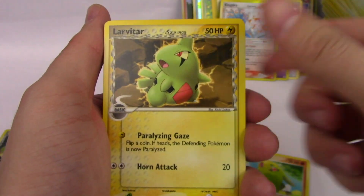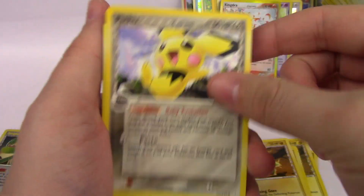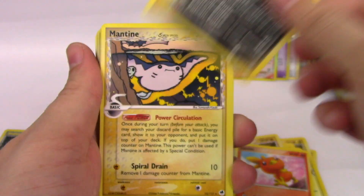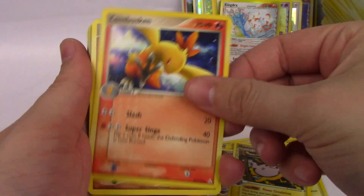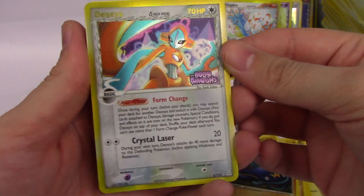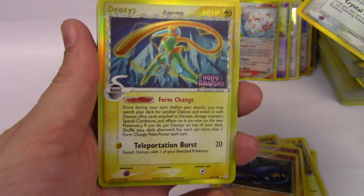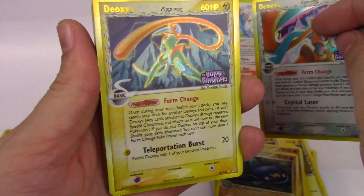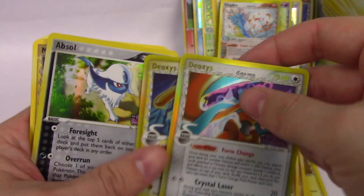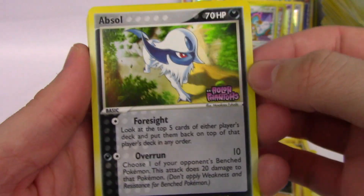Bummer. Larvitar, Larvitar, Larvitar, Larvitar. Pichu, Plusle, Heracross, a Torchic. Dark Magneton — very cool. Mantine, Mantine, Combusken, Whiscash, Whiscash. Deoxys Reverse Holographic from Holon Phantoms — oh, that's a beauty. And another Reverse Deoxys from Holon Phantoms — that's so cool. These are real. And an Absol Reverse from Holon Phantoms. This person opened a ton of Holon Phantoms.